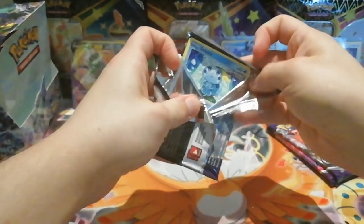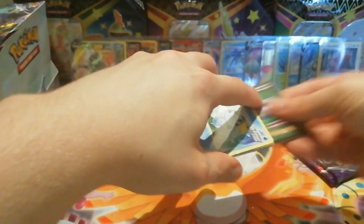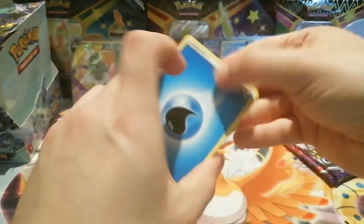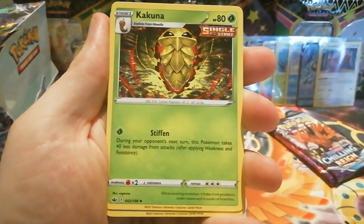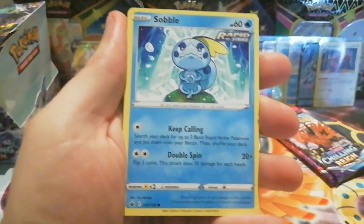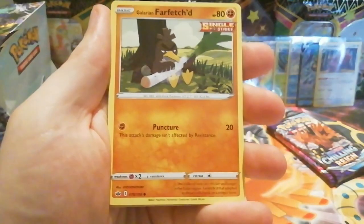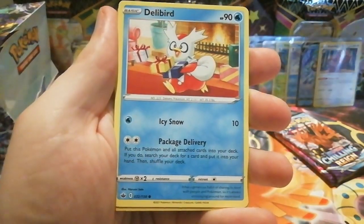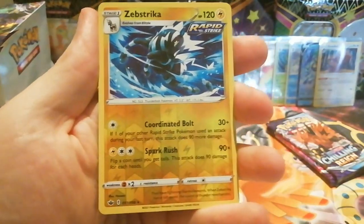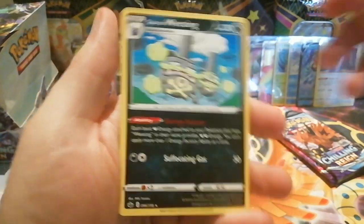Unfortunately it looks like I'm not going to be pulling any of the birds in this booster box, which just means I need to try and get another booster box. I like opening packs rather than buying cards singly unless it's only a few I need to complete a special set. We do get a reverse holo rare Zeraora, and the other rare is a non-holo Galarian Weezing.